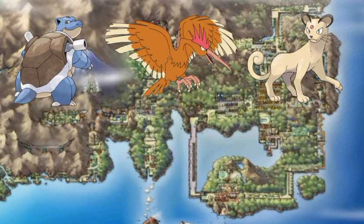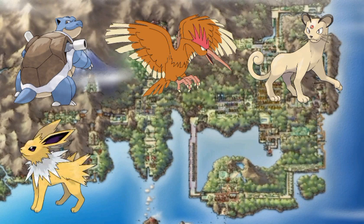After Persian, I decided I needed an Electric-type Pokemon that could help me with Rock, Flying, and Water types. I got an Eevee from Celadon City and evolved it into a Jolteon using a Thunder Stone.